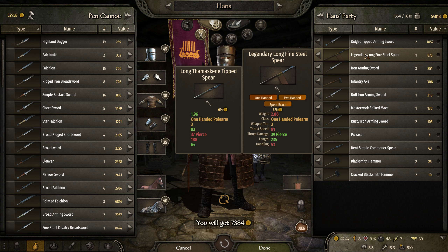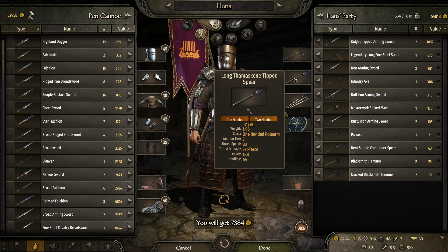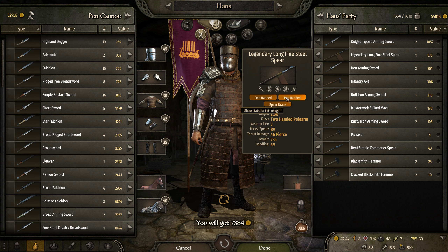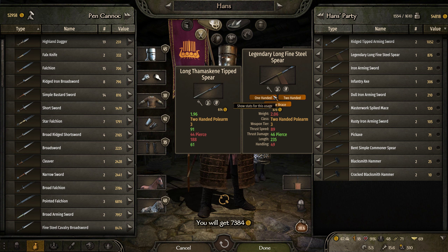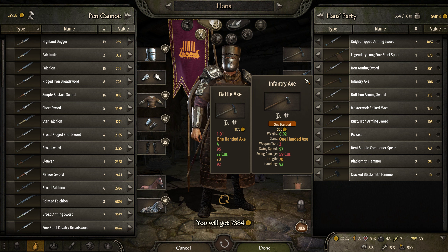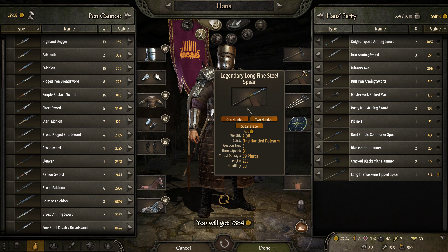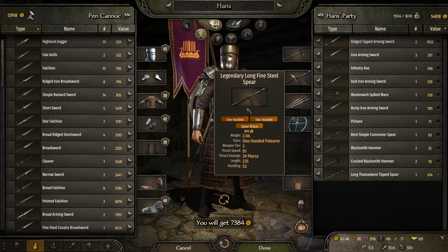Let's look at this. This is a one-handed, two-handed only weapon. This one you can do one-handed, two-handed, and spear brace. Typically I do like the length. It has better handling and better thrust speed, but I think in this case I'm going to go with the legendary long. Because I will fight on foot sometimes, and I think that spear brace will come in handy when there's incoming cavalry.